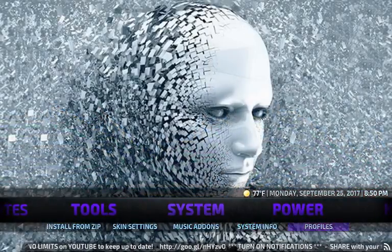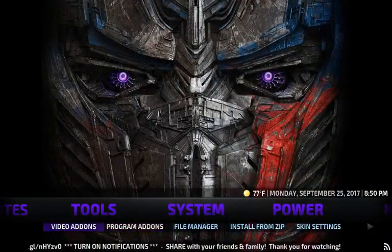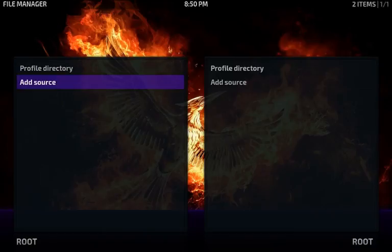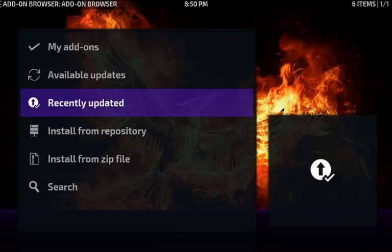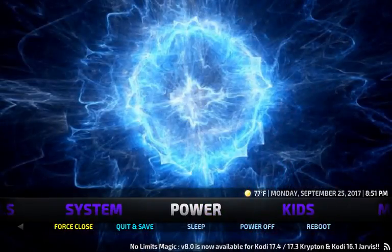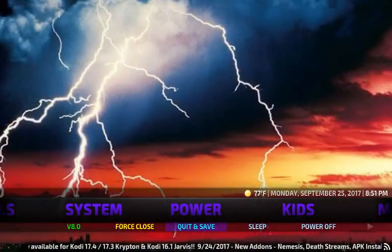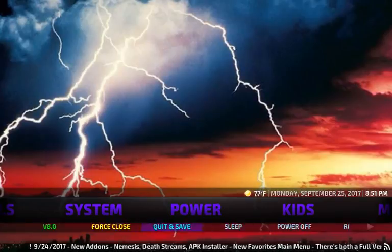Right here is the System section — if you want to add or remove add-ons, this is where you go. You have Video Add-ons, Program Add-ons, and here's your File Manager where you add your source. You can install from Zip, install from Repository, and see recently updated items. Skin settings, music add-ons, system info, and profiles are also in here.